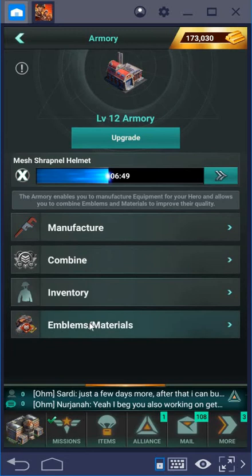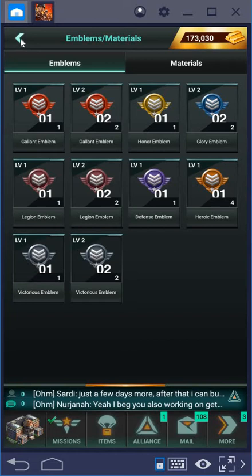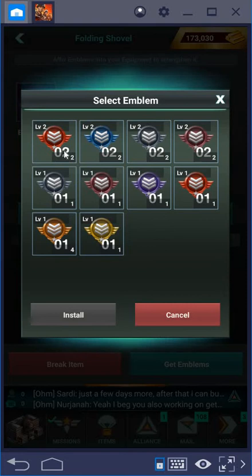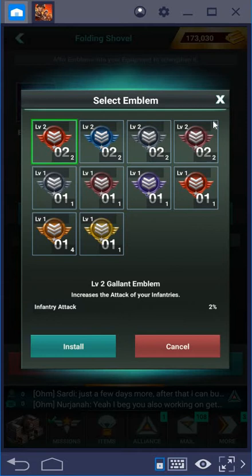You also have an overview of all your emblems. I don't have many yet, but if you look at your inventory you can look at the pieces you have and choose to install one of the emblems. That can potentially give you a lot of boost as well.